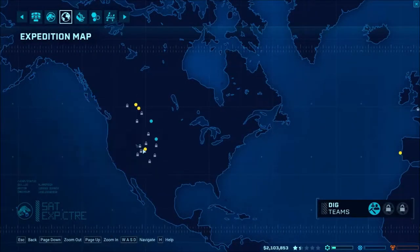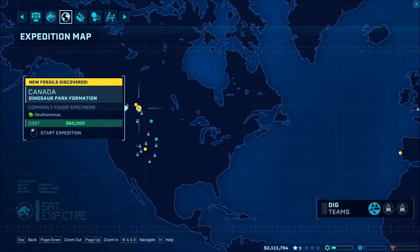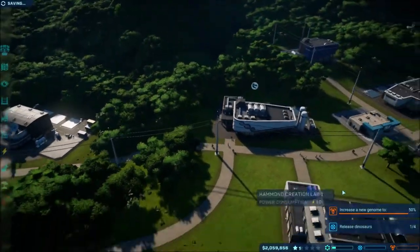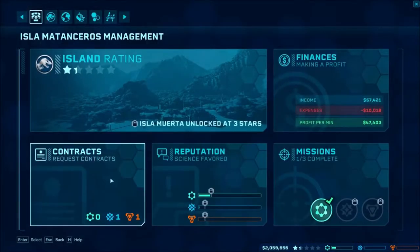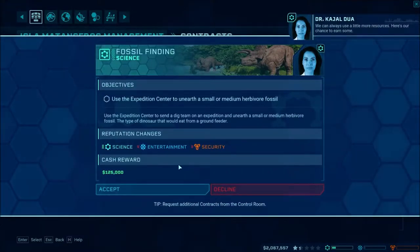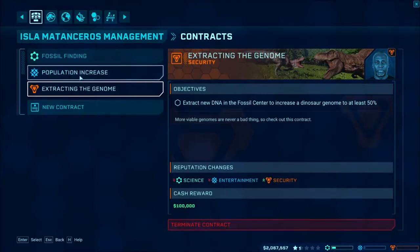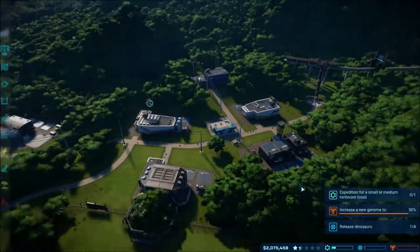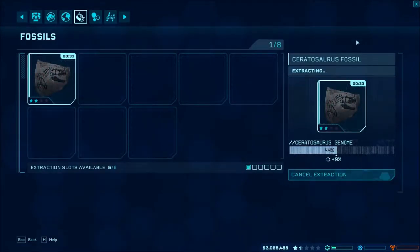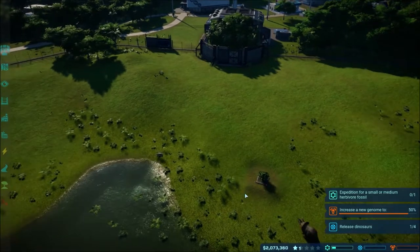Let's send out for more DNA - we'll go with the Edmontosaurus source, that costs 90 thousand dollars. Now let's view our contracts. We need another contract from this lady - we can always use a few more resources, use the small or medium herbivore fossil. We need six percent genome from the character source. Let's check - with at least 50%, we can probably do that. I don't know about the four new dino thing because that'll probably take a while.